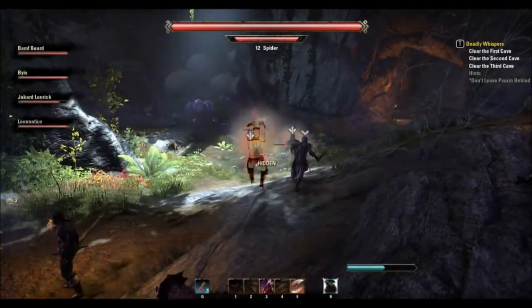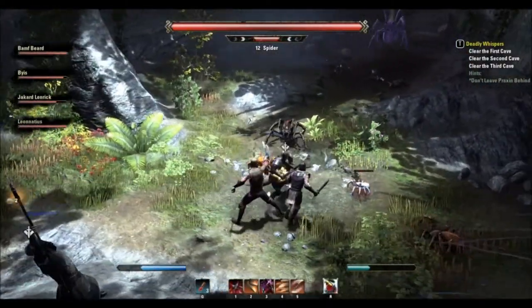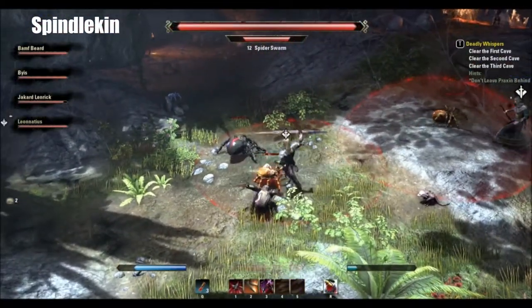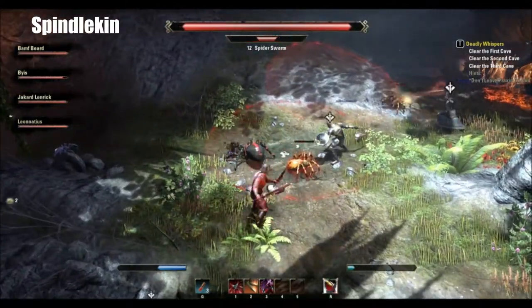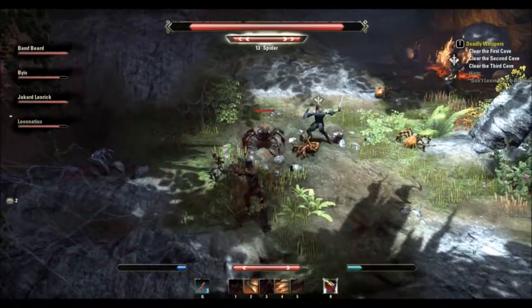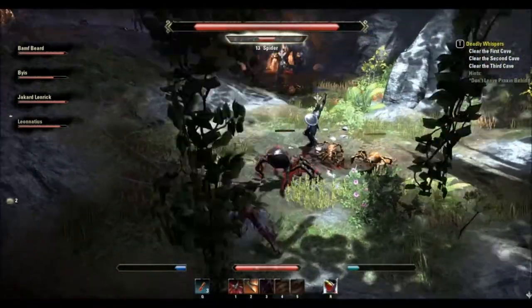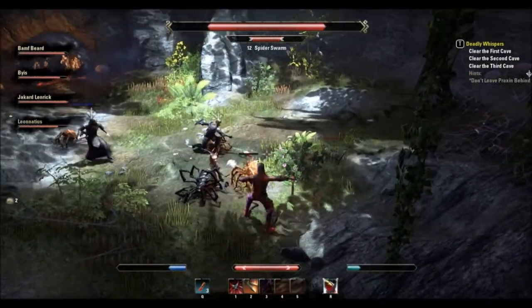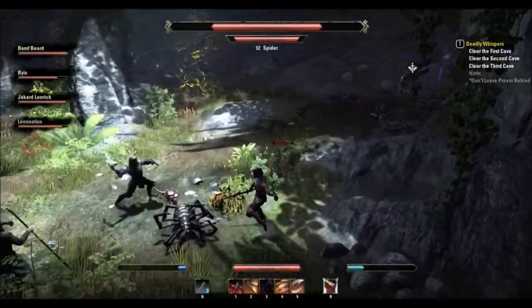Your first fight as far as the boss goes is the Spindle Kin. It's a pretty easy fight and there are a couple ways you can do it. Most people at a decent level will just bum rush everything until it's all dead. Some people like to pull the mob of smaller spiders first and try to eliminate them before focusing on the main boss, the Spindle Kin.